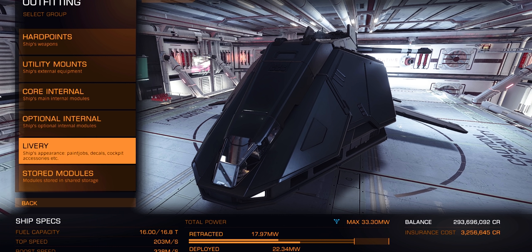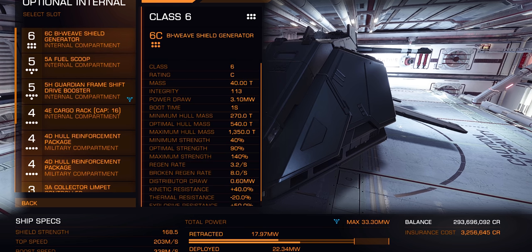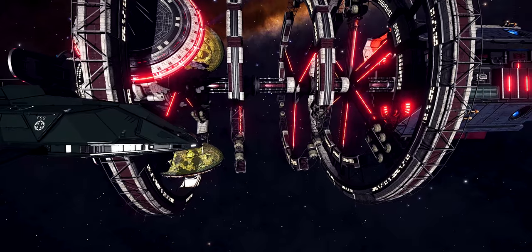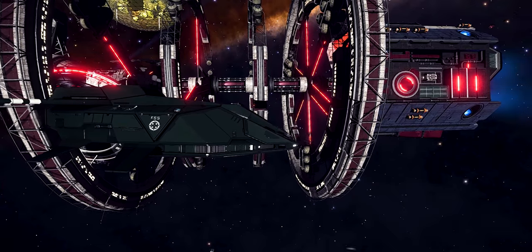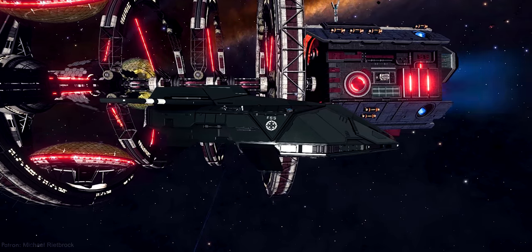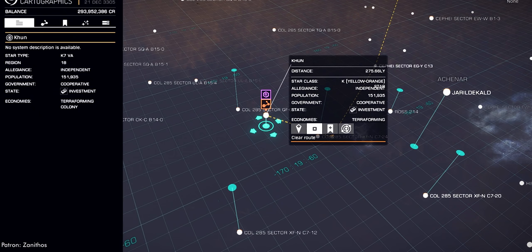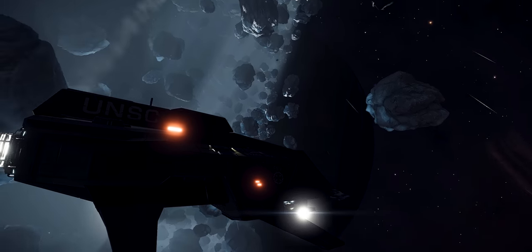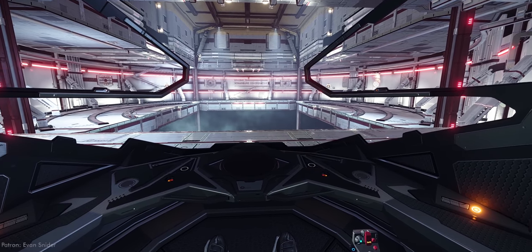I'd argue it's on Core Dynamics to fix this mess. Finish the work. Put another size 6 internal slot inside, give it a decent FSD, and get rid of the navy rank. At least that would make sense — a civilian version of the Federal Gunship. Because that's what's getting me. Nothing about this ship as it is makes sense. A potentially massive armor rating with an exposed power core. Over 160 tons of cargo space and no jump range. It can't turn, but it still drifts all over the place. And as pretty as that canopy is, it blows quicker than your prom date after jello shots.